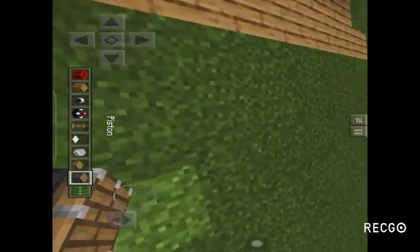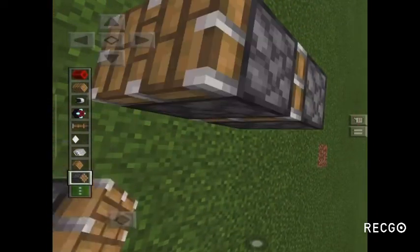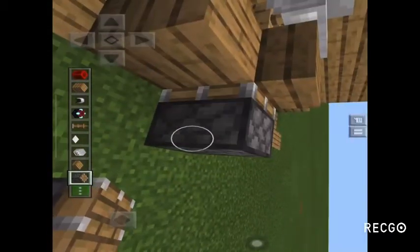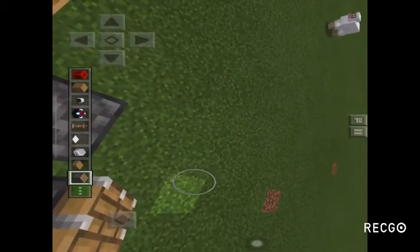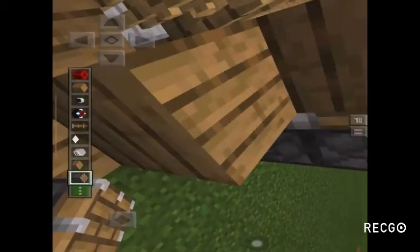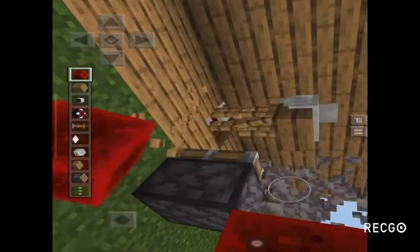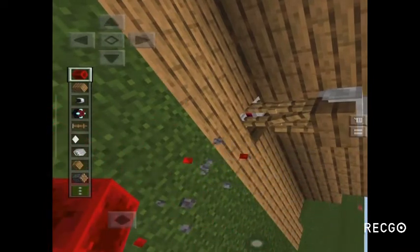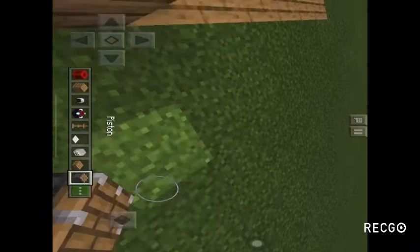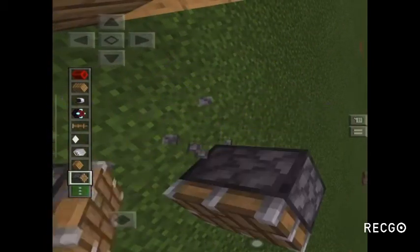We turn like that, put pistons, and again, and again like that. Put redstone — make sure it is set, and again. That's white wood.